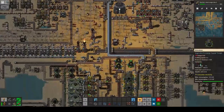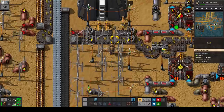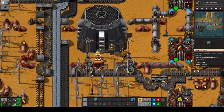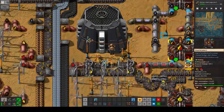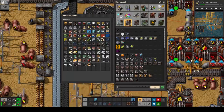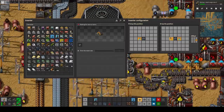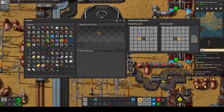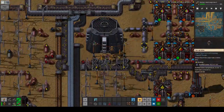We're bringing some sulfur into the network and then dropping it off somewhere over here. We have input priority on this side so we can just request it up here and put it on the belt — requesting sulfur. Let's crank this request up to 200, and if we add another inserter offset to the top, we can make sure we're getting a full belt of sulfur.